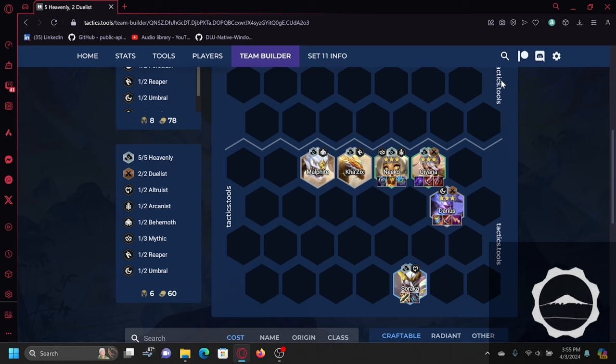Apart from that you also want a source of healing and a source of damage on each of these units. For this reason the most important component is Sword, because Edge of Night needs one and two out of three healing options also need a Sword. As for your damage item you can be quite flexible, because both Darius and Kiana scale with both direct damage — either AP or AD — and attack speed, so you can go attack speed items on them if you don't have an AD or AP item.